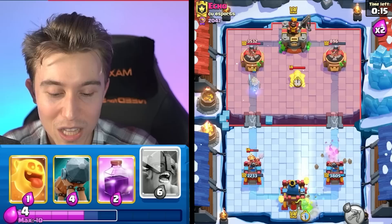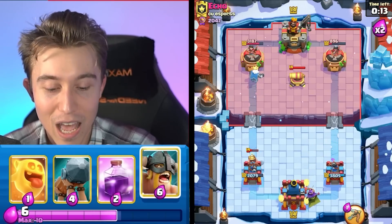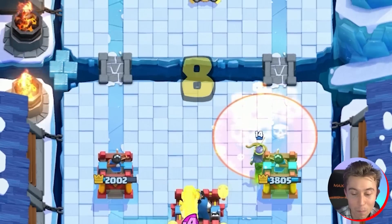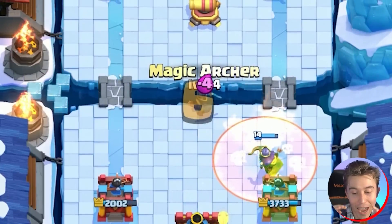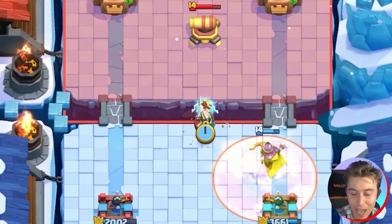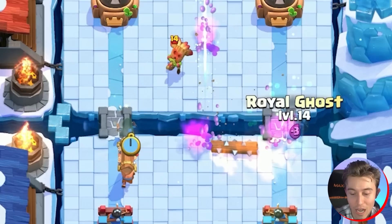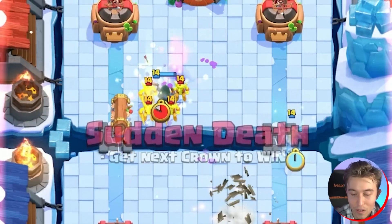It's all good — we go Archer Queen in the back on the side that he doesn't want to poison. If he wants to finish off my Archer Queen, he can poison-log, but he's not going to get tower damage on the left-hand side. Then we Battle Ram on the other side and try to snipe the Cannon early with the Magic Archer. If you snipe the Cannon early with the Magic Archer, they have nothing for the Battle Ram, and then your Battle Ram gives you a lot of damage. That's what the game plan is and how I like to play this matchup.